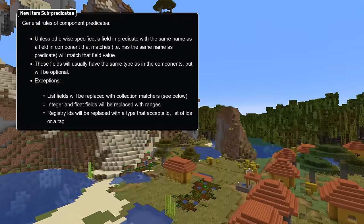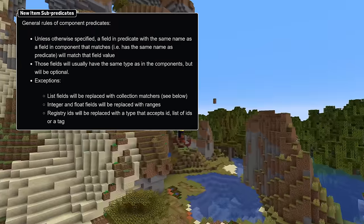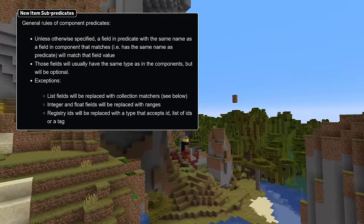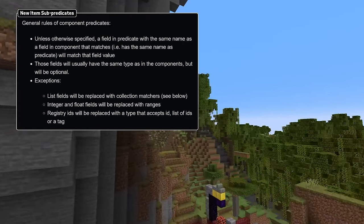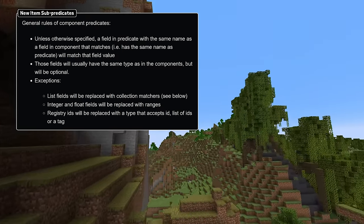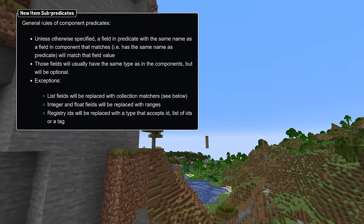In general, fields in these predicates that match the name of the field in the component match that field's value. Generally, the type is the same as the type of the field in the component, but fields in the sub-predicate are optional and not specifying it means there are no requirements on matching that field. There are some exceptions: integer and float fields are matched by min-max ranges, and any registered types — that is, most namespaced IDs — are replaced with a matcher that can be an ID, a list of IDs, or a hashtagged tag name.